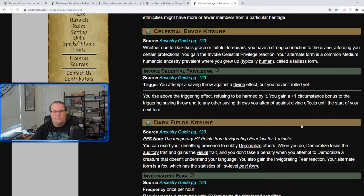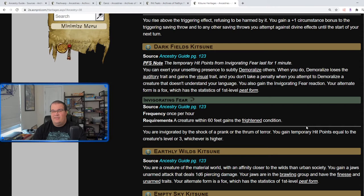Dark Fields Kitsune: your unsettling presence can demoralize people. When you demoralize, it loses the auditory trait and gains the visual trait — they just have to see you, they don't have to hear you. You also gain the Invigorating Fear reaction, and your ultimate form is a fox matching the stats for the level 1 pest form. Invigorating Fear means whenever someone gets frightened within 6 feet of you, you gain temporary hit points equal to the creature's level, or 3, whichever is higher. This is good if you're the one doing the demoralizing or if you have a fighter doing intimidation stuff. Overall pretty good — definitely better than Celestial Envoy in my opinion.